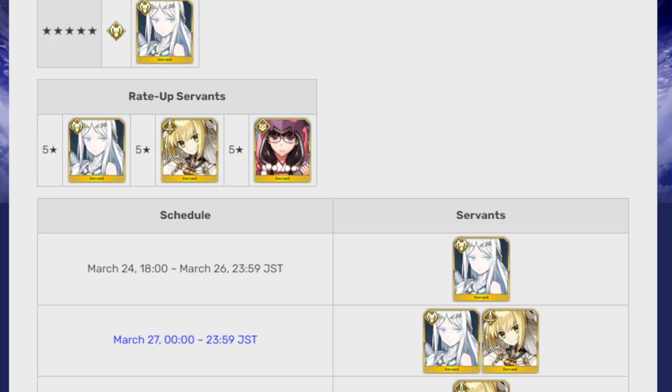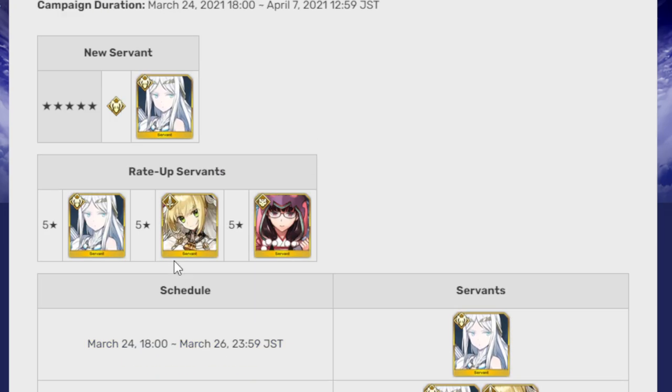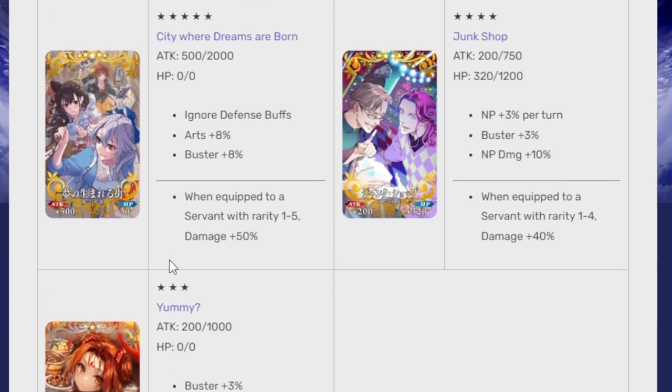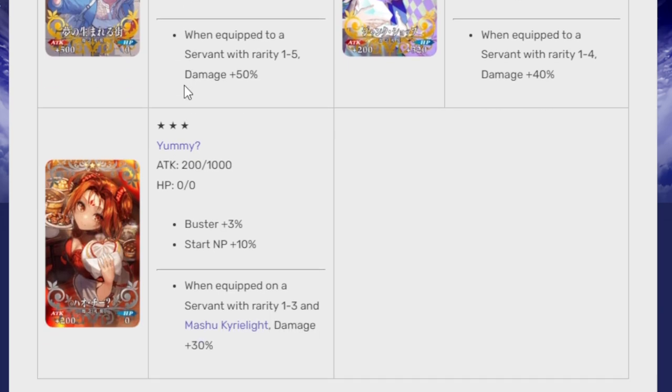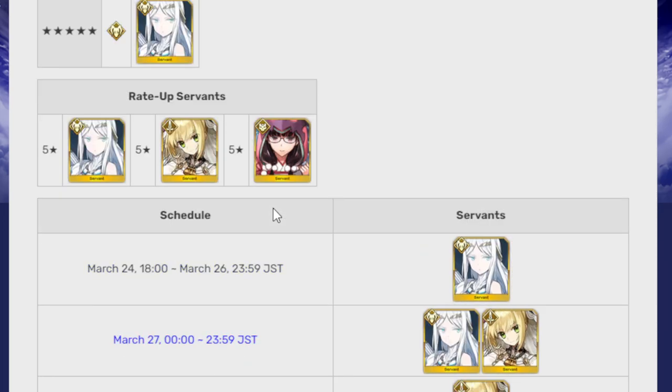The better unit on here is probably actually Bride Nero, who I really like as a support unit for arts — she can also just straight up deal damage with arts, but she's bad at looping because she only hits twice, so it's not enough to actually gain NP. As for the CEs: City Where the Dreams Are Born gives ignore defense buffs plus arts and buster up by 8%; Junk Shop gives NP plus 3% per turn, buster up 3%, NP damage 10%; and the third CE gives buster up 3%, starting NP 10%, and when equipped on a 1-to-3 rarity servant, Kill/Mash damage 30% up — that last part is specific to this event. These CEs, other than helping with the event, aren't the greatest thing in the world.